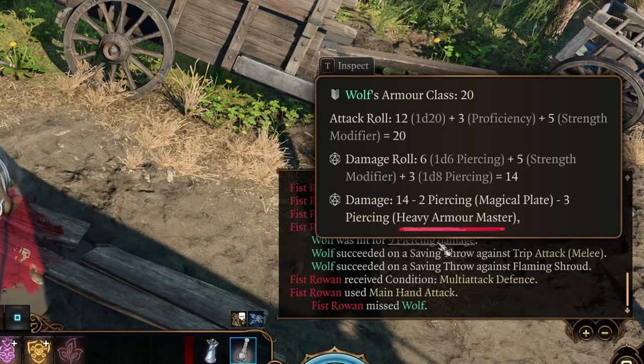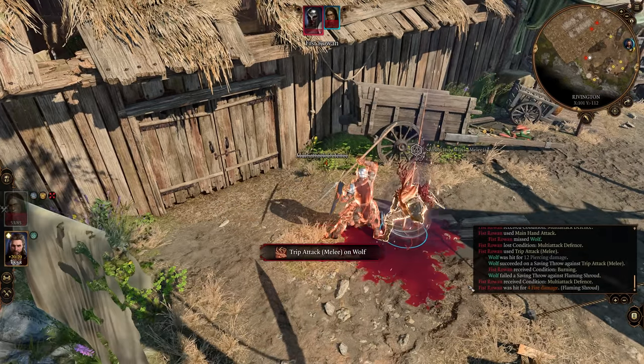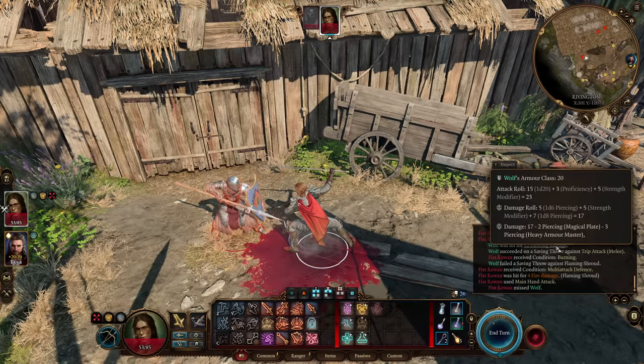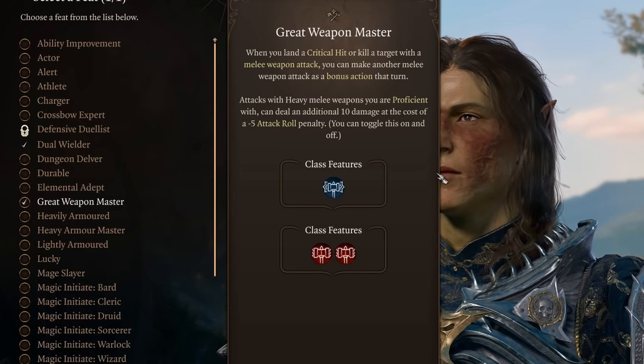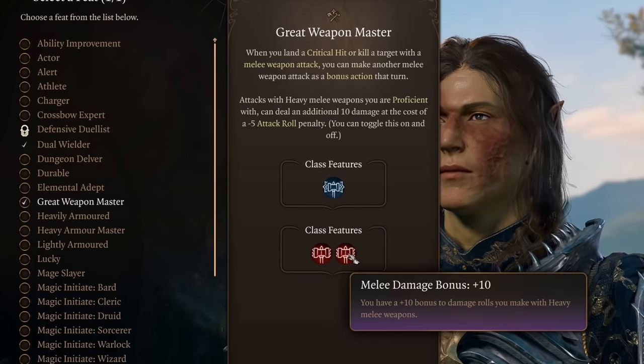Three doesn't sound like a lot, but over the course of a combat encounter you can mitigate a ton of damage, and this is the perfect feat for this build as it adds to our damage with the Strength boost while also making us more tanky. If you're using a two-handed weapon, you would have already taken this feat at level four, so at this level just go ahead and take the ability score improvement and put two points into Strength, boosting it to 20.